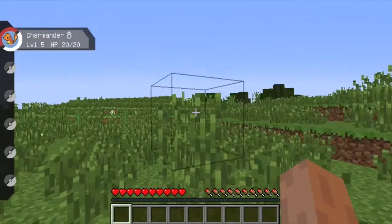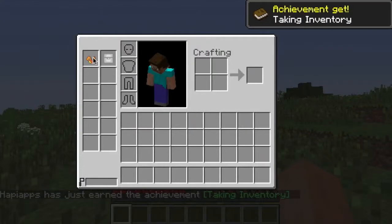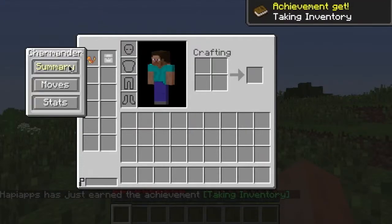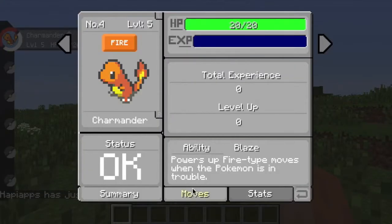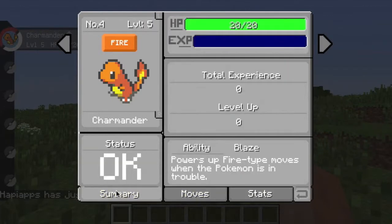I'm starting in a decent looking area. From what I've heard, you can go into the menu, look at Summary, and view your Pokemon. I've got a hardy nature on my Charmander. All right, let's get out of this.